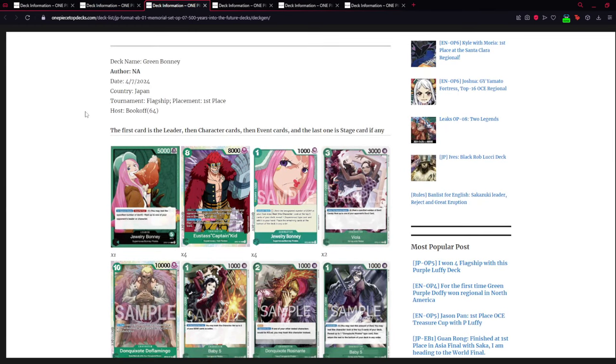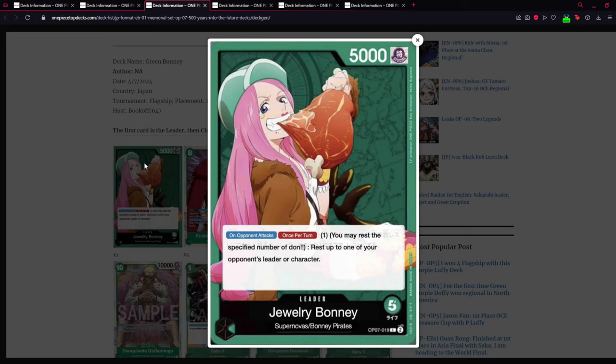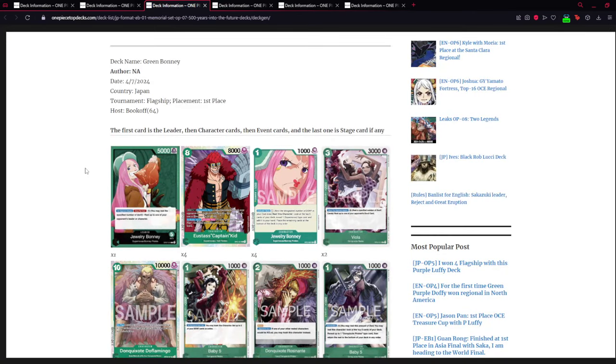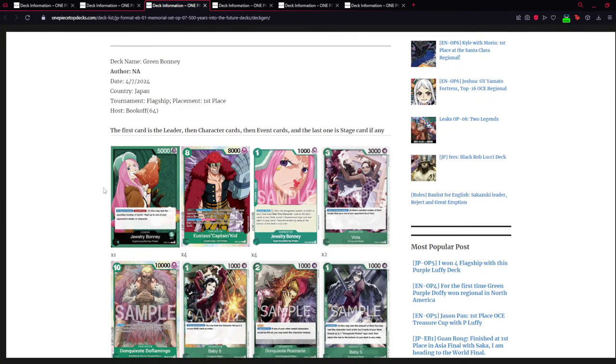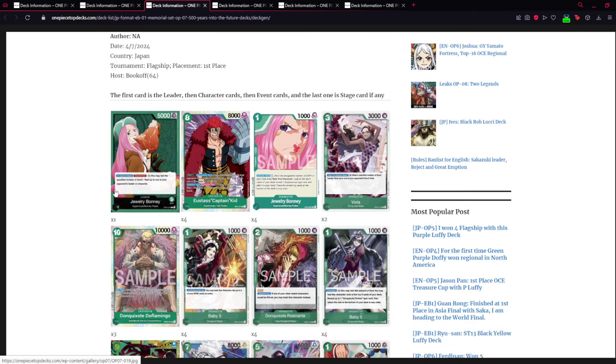Coming up next we have Jewelry Bonnie — your mono-green leader for OP07. Her effect is: once per turn on your opponent's attack, you can rest one Don and then rest up to one of your opponent's leaders or characters. Basically your opponent will always have one less attack and one more character rested than they'd like. She's really defensive on your opponent's turn but really aggressive on your turn.